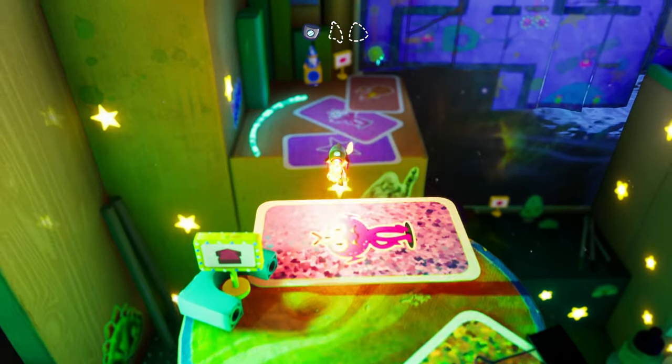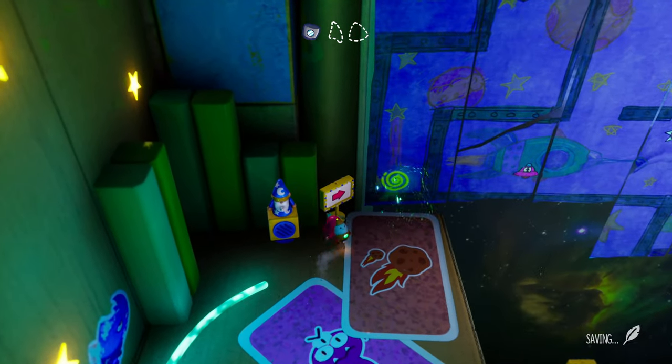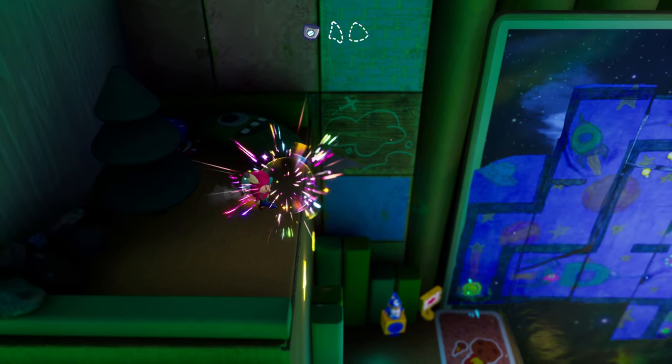Your first scroll here is going to be on the way to get your first ship part. You'll see Minibeard — just jump up here, hit the tree, and grab the scroll.